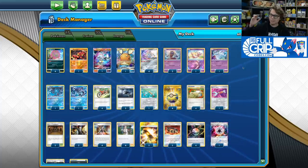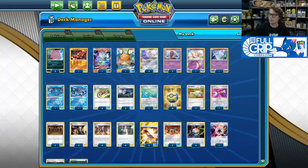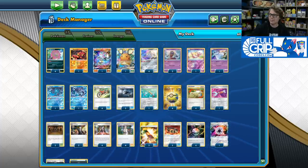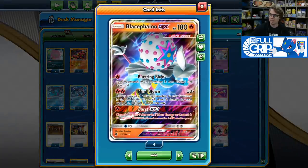What's up everybody? Andrew Mahone here with Tricky Jim at Full Grip Games. Today I'm going to be showing off my new favorite deck in standard format, Spiritomb Ultra Beast. This deck was originally piloted by Andrew Wambolt to a top 8 finish at the Limitless Online Qualifier No. 4. I've made one change to the deck that I really love: I took out the Pheromosa and Buzzwole Tag Team GX and replaced it with Bliscephalon GX.